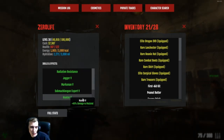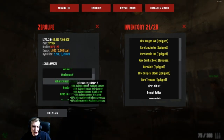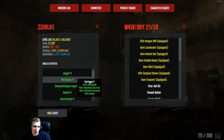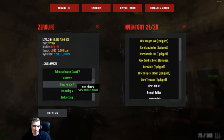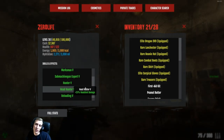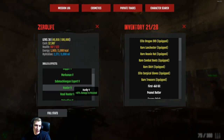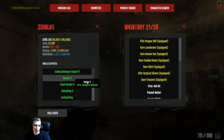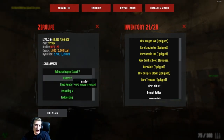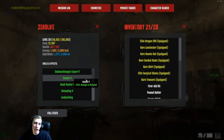For leveling up, you want to go for Jogger first, then Submachine Gun Expert, then Marksman, then Reloading, maybe Headhunter. Just do it how you get comfortable. I know people have asked me to go through the levels, but honestly just go with what you think is best. Me personally, I'd go Jogger, Submachine Gun Expert, Headhunter, Reloading, Marksman, and then Hunter — because you're not going to be bossing instantly. That's how I'd level them up.